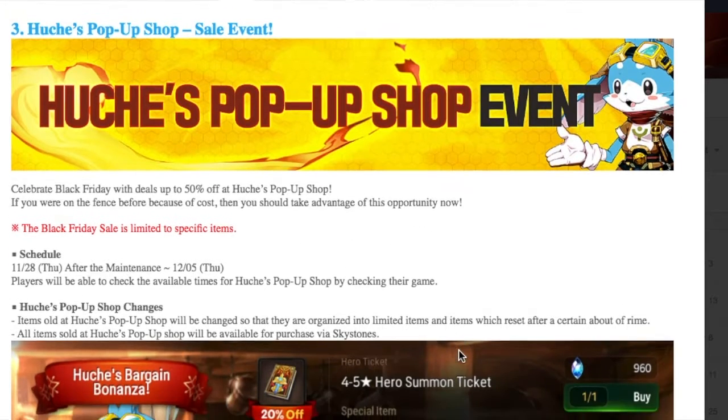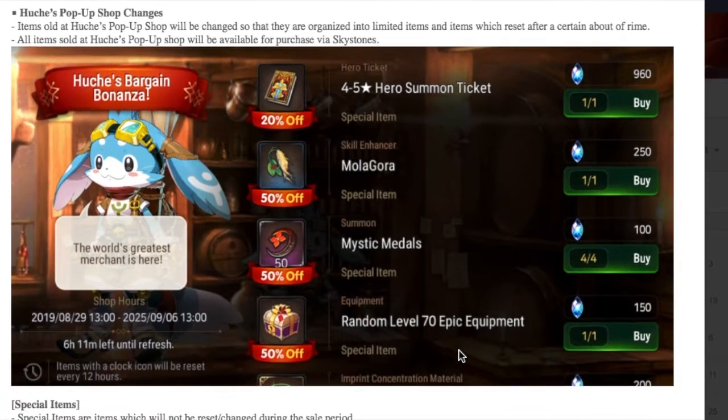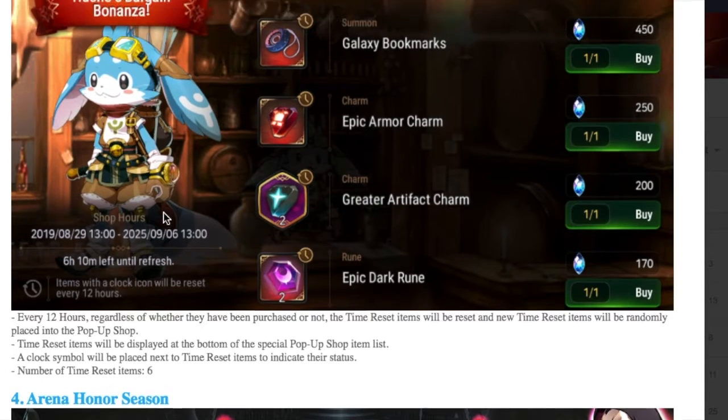Moving on to number three — the pop-up shop is back, and it looks like they're having a Black Friday sale. The 4-to-5-star hero summon ticket is going to be 20% off, and 50% off for the Molagora, so I'm definitely going to get that. Every 12 hours, regardless of whether they've been purchased or not, the time-reset items will reset and new items will randomly be placed into the shop. The reset items are probably going to be random, and you can also purchase these from the shop.